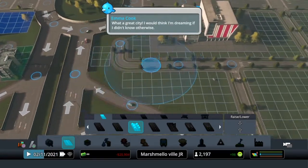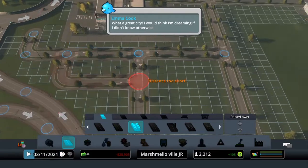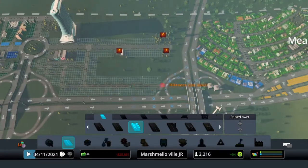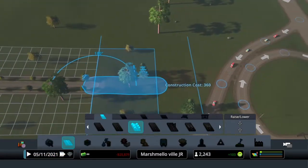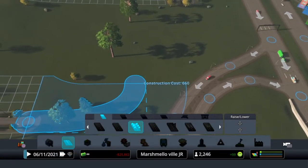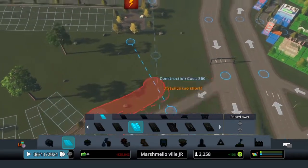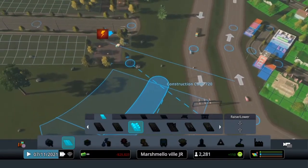This is just gonna be mainly college dorms and stuff for the college kids — there's really no other purpose. We're gonna make a nice turn in the road here, just along here like that, and then we're gonna make it turn in at the end of this road, bring it around like that.